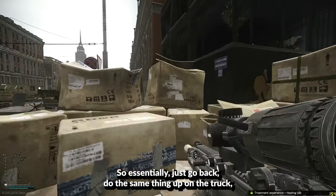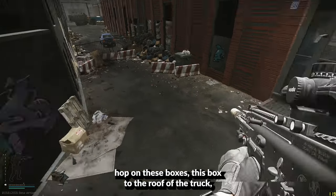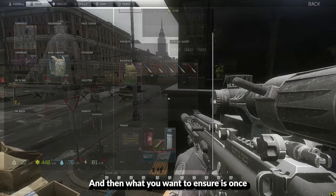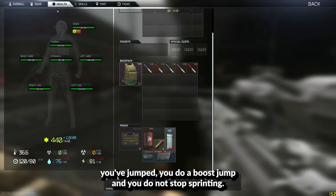Essentially, just go back and do the same thing. Hop on the truck, hop on these boxes, then from this box to the roof of the truck, and then from the corner to the corner of that building right there. Once you've jumped, you do a boost jump and you do not stop to sprint.